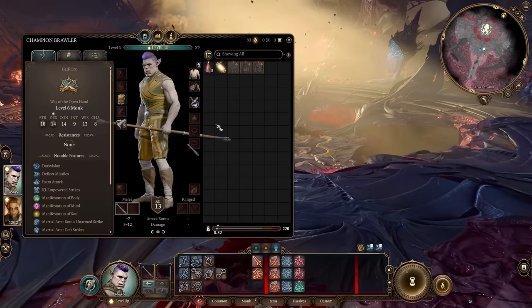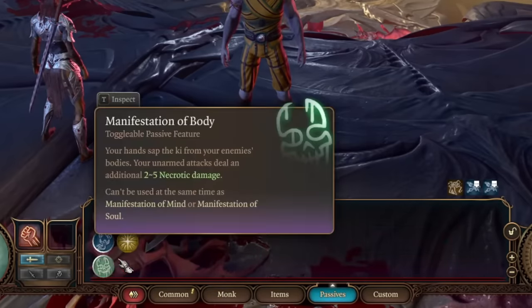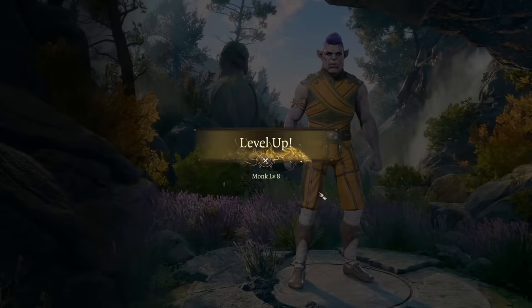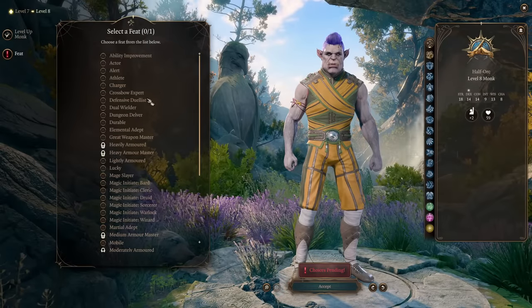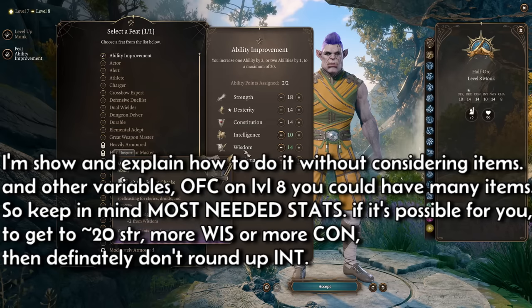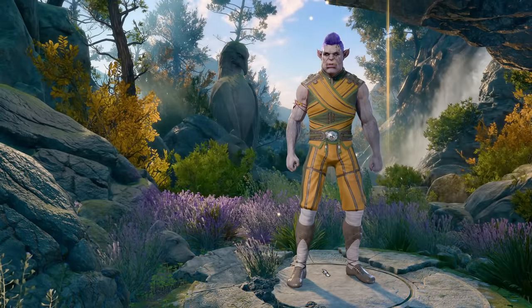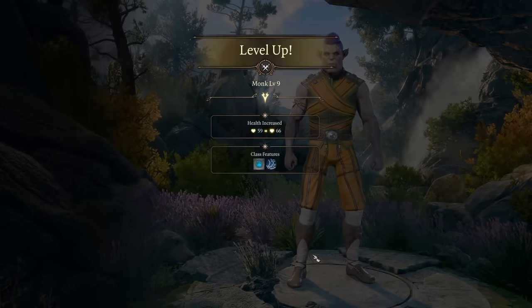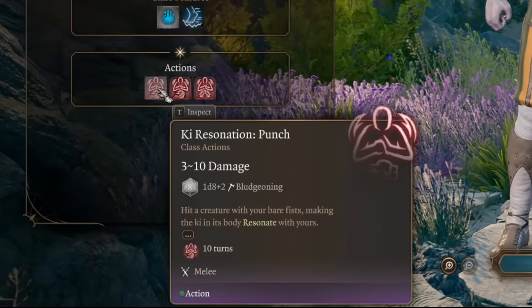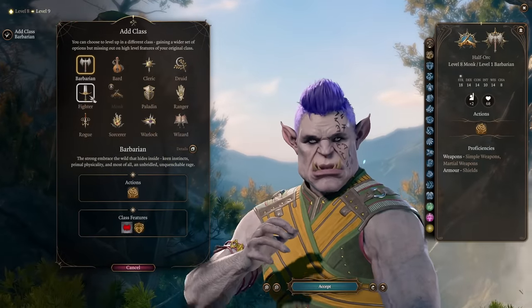At level 6 Monk, definitely un-equip your quarterstaff. And don't forget to go into Passives and turn on your passive — otherwise you won't do the bonus damage. My advice is to go up to at least level 8 with Monk, because those 2 extra levels give us an additional feat: Ability Improvement to Wisdom and rounding up Intelligence. Wisdom adds to our armor class and our damage. After level 8 Monk, we stop — we don't need additional features. Then we're changing to Fighter.